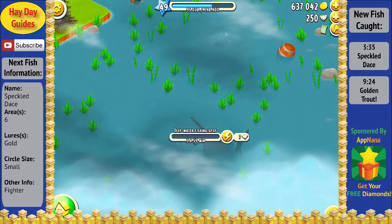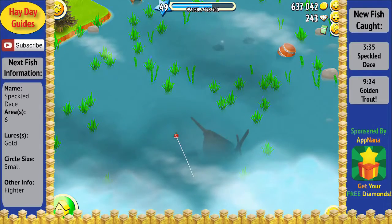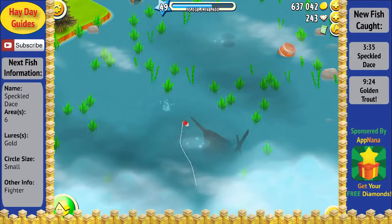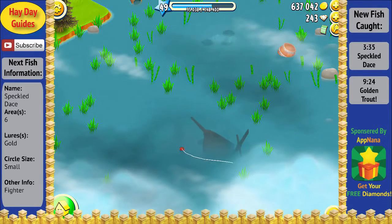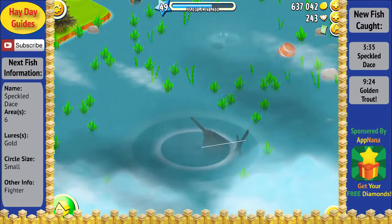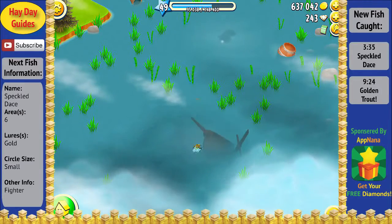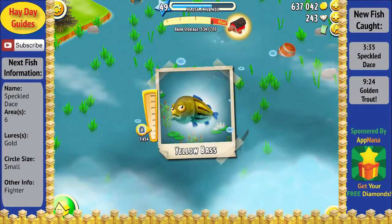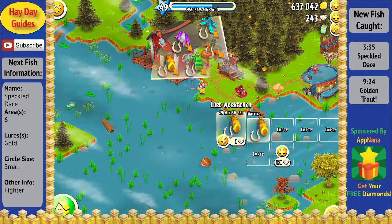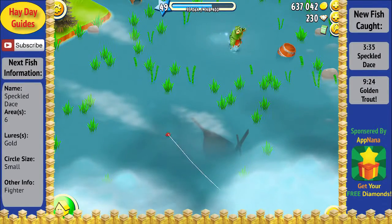Both fish have a small circle size, which means I'm going to have to be extremely picky as I'm going for these final two fish. Some ways to get a better idea of what fish you have on the line is to look at how much of a fight the fish puts up, as well as how long it takes for the outer circle to close in. Since both fish put up quite a bit of fight, I should be more picky about which fish I reel in versus which ones I drop.